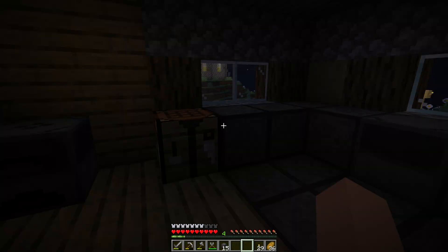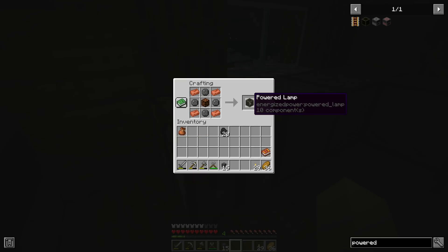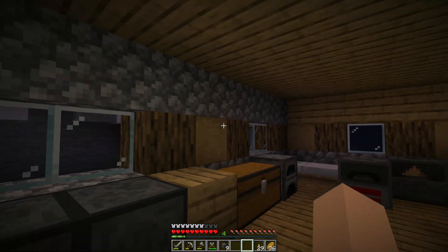You can light up your factory with the powered lamp. It can be crafted with a redstone lamp, silicon, and copper. It uses just one FE per tick.